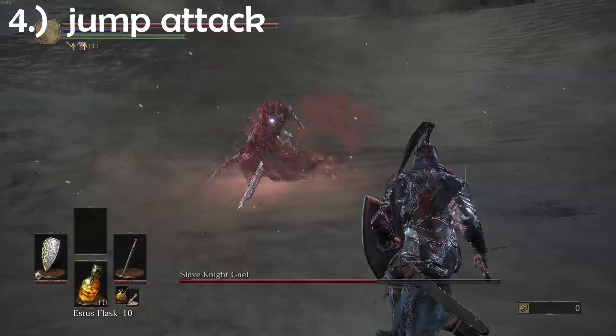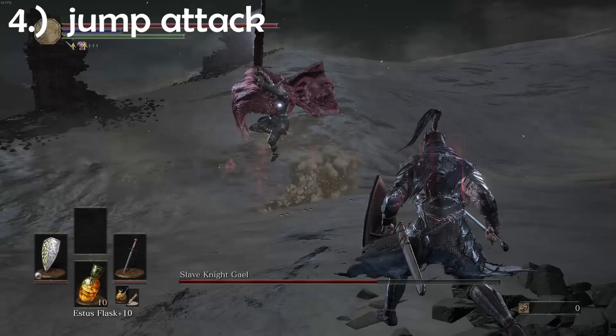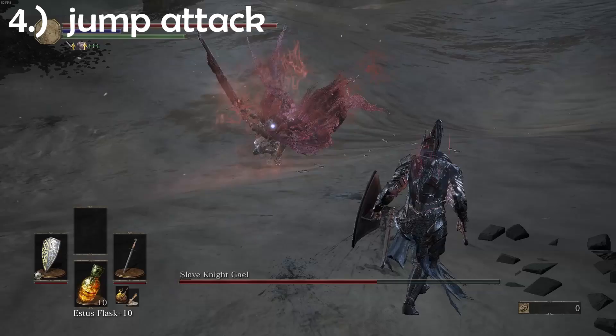Number four: he crouches down and then jumps high up and lunges towards you after a short delay. You want to roll into this one too, then attack and then get out again.